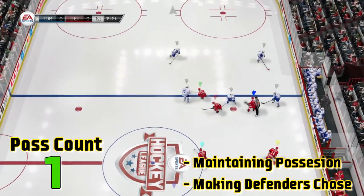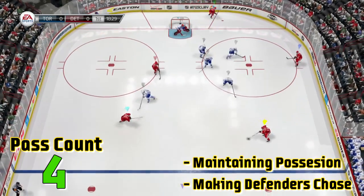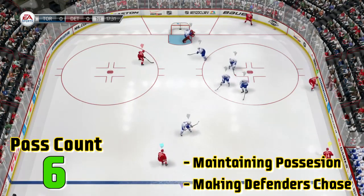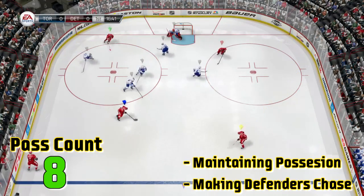Watch this play — 0-0 game, 19:25 of the first period. This is a perfect example of a team maintaining puck possession and making the defenders chase. Look at the Detroit Red Wings here — they're not looking for that backdoor pass or looking to deke into the middle. They're simply taking advantage of the space the defending team is giving them. Watch the pass count number — look at all these passes and this great puck possession.